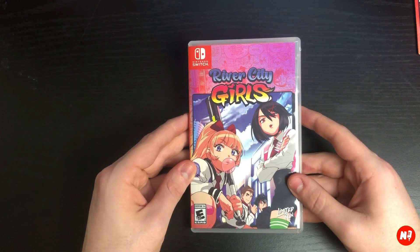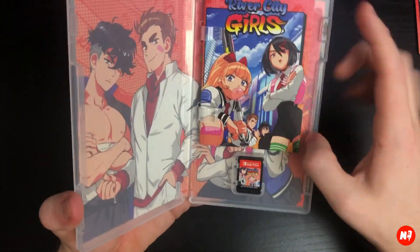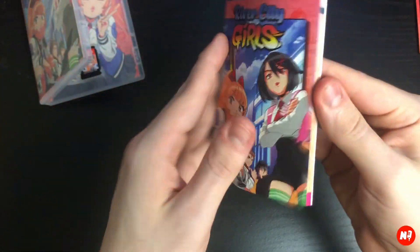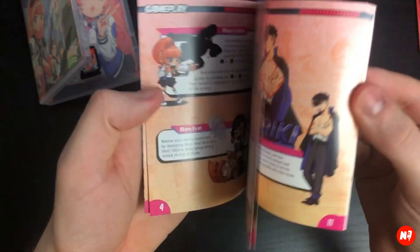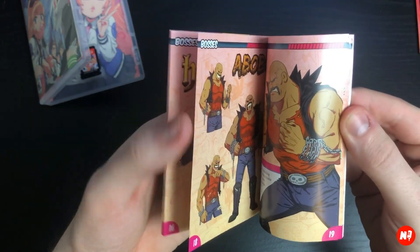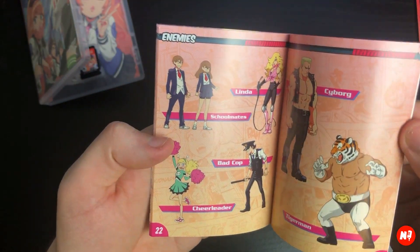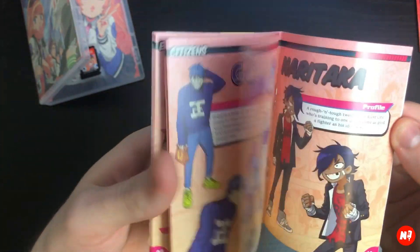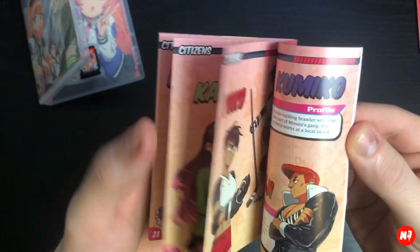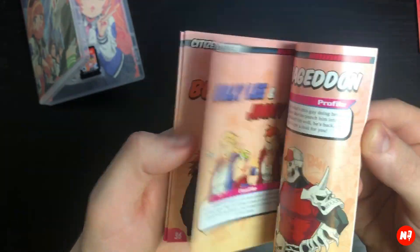All right, so when you open up River City Girls, this is what you will see. And yes, that weight is coming from this game manual, which is really large. Kind of taking a peek through here, going through the different characters — love the artwork on here. This game is also by WayForward, so they create fantastic games — of course the Mummy Demastered, DuckTales Remastered, Shantae, one of my favorite platformers. This is really nice detail of all the characters — wow, there's a lot of characters in here.